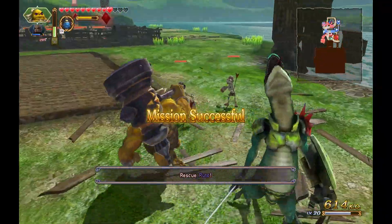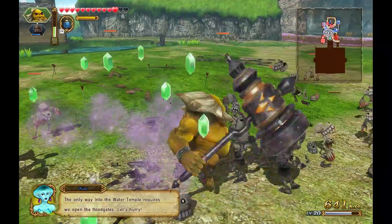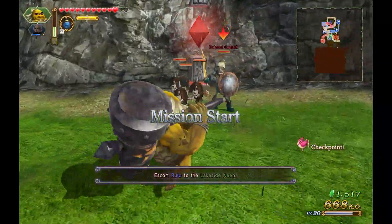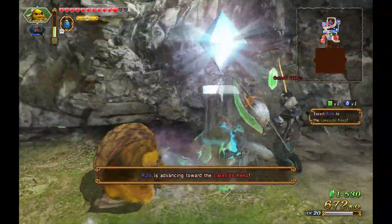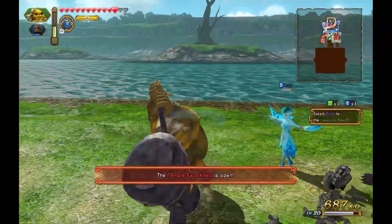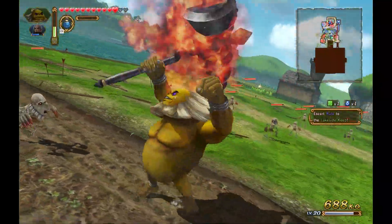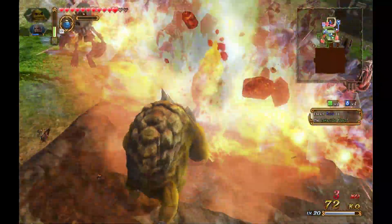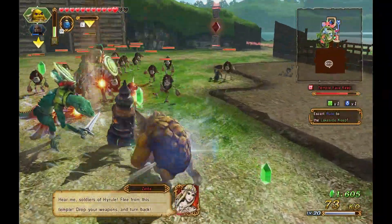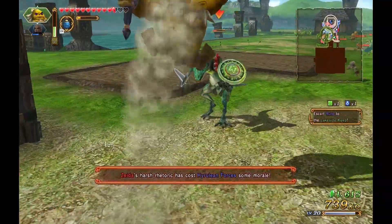First, we have to rescue Ruto. Ruto needs to be escorted to Lakeside Keep — we can do that, as long as she doesn't pay too much attention to the small fry. There are like three or four big enemy dots in this direction, so I kind of want to take those out first, because those Lizalfos can be more trouble than the small fry.